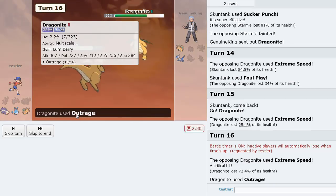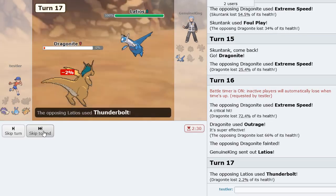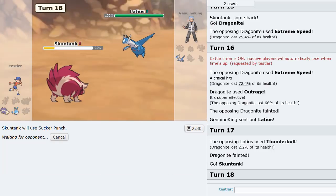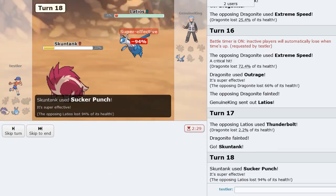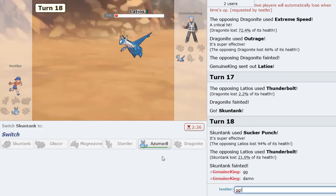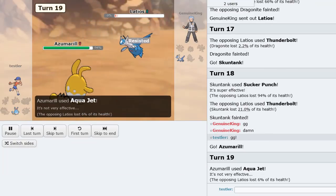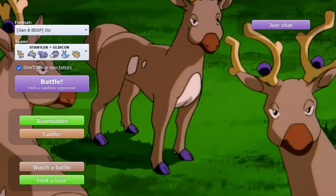Oh a crit — maybe I spoke too soon, but nah, we live. So Lottle's next — he can knock us out with Thunderbolt. We go Skuntank, Sucker Punch should take it out from full — or not. Okay, maybe I didn't EV it right. But still — GG. Didn't get to see Stantler here but that's alright, still a good game. We got Thumbnail Text so it's still a win in my books.